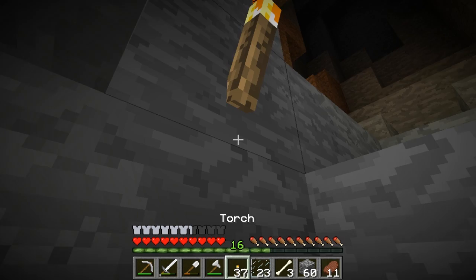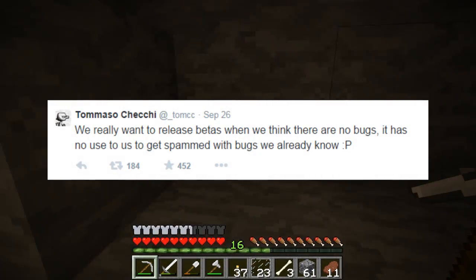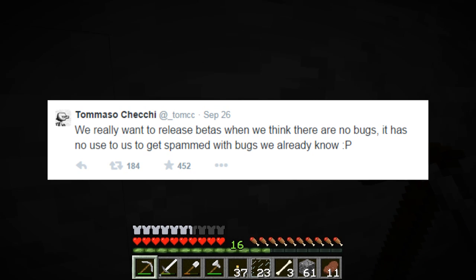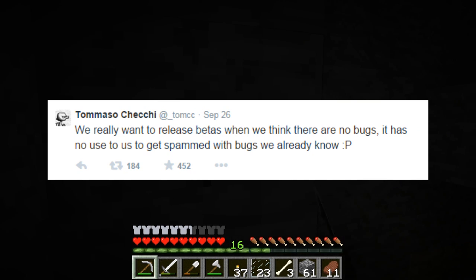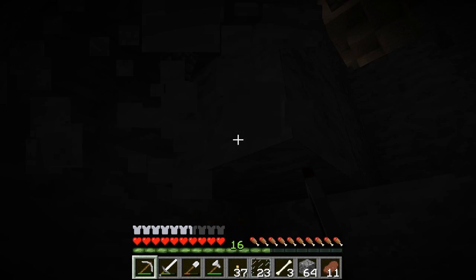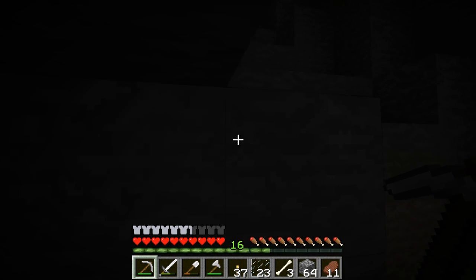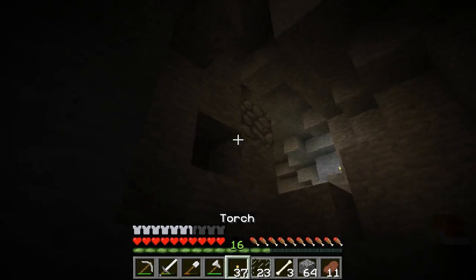Moving on, on the 26th of September Tommaso posted: we really want to release betas when we think there are new bugs — it has no use to us getting spammed with bugs we already know. So that's what I explained at the start of the video: they don't want to release it with known bugs, they want us to find the bugs they don't know about.